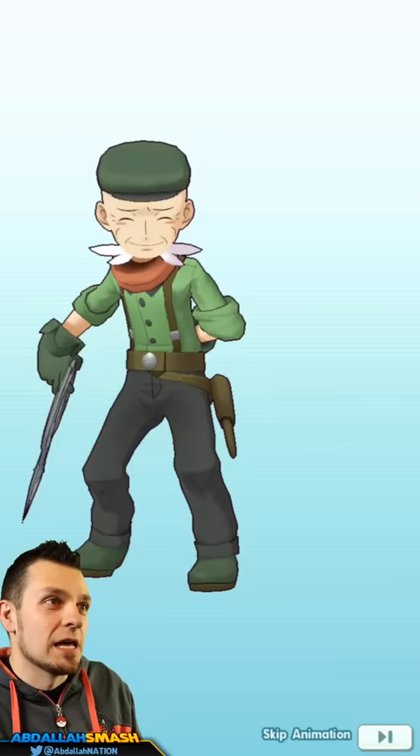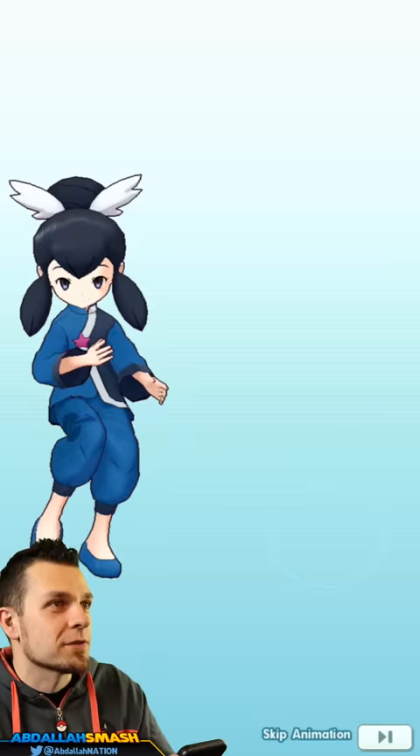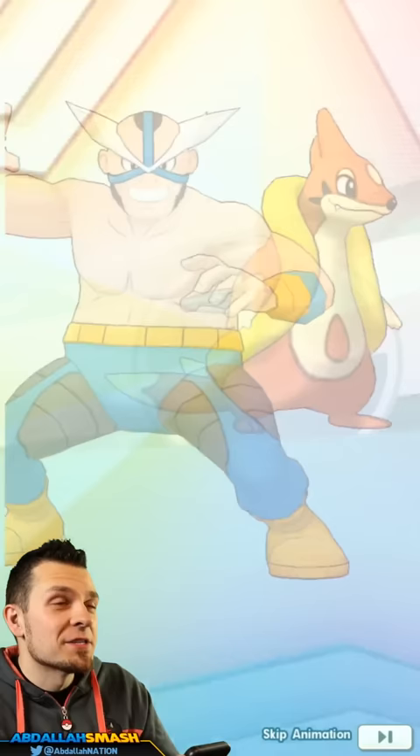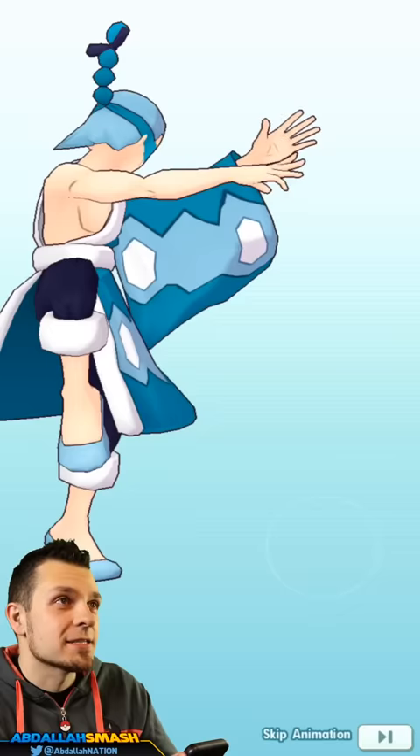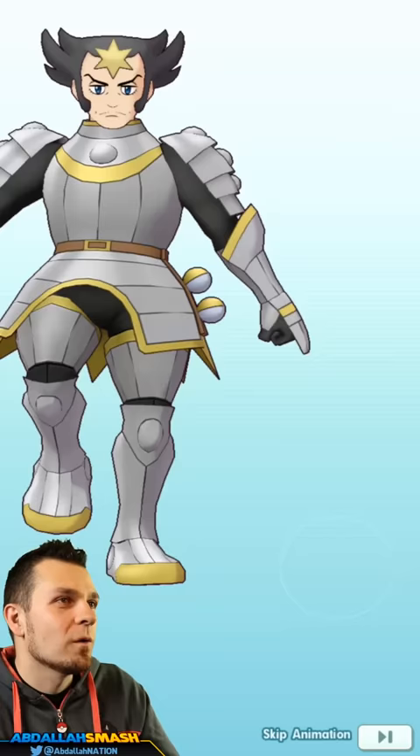If you guessed 15,000 at the start of the stream, that's great! Now we can go summon for Lance, or maybe get another Cynthia. Lance has been one of my favorite Elite Four members since Gen 1. Five pulls is really not bad, and I have all these leftover gems to put toward Lance. I'd really like Blue and Pidgeot or another five-star.